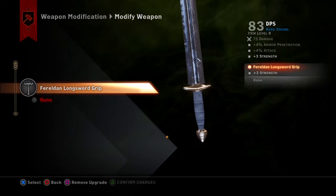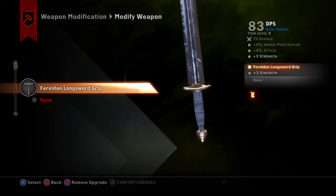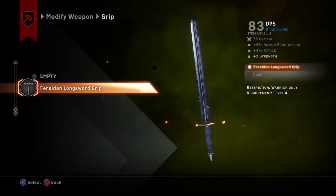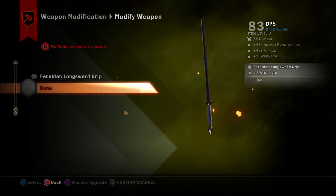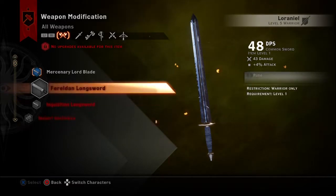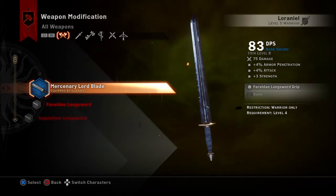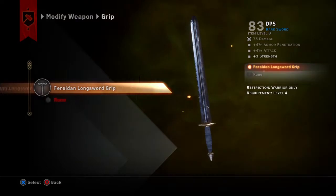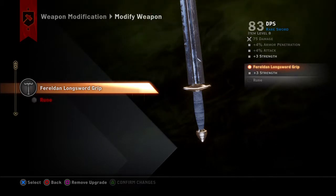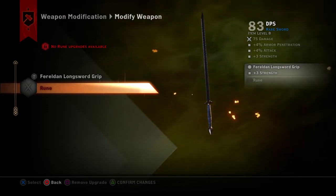We don't want to do the Ferelden — this one is what we want to do. So do we have any other? What kind of rune can we put in it? How about the Ferelden longsword? So currently, what is attached? It's a Ferelden longsword grip. And do we have a rune to attach to it? We don't have a rune.